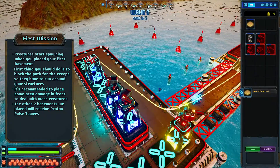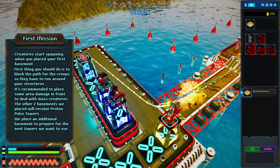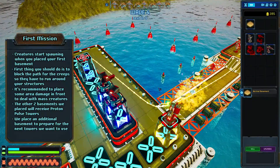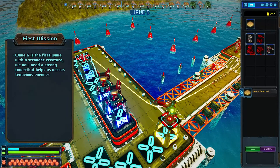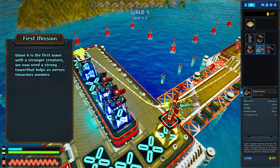Proton pulse towers are really good at shooting enemies in a line. We place an additional basement to prepare for the next tower we want to build. Meanwhile waves 4 and 5 are running — the last classic mass waves. Starting with wave 6 we will have tougher creatures to fight.